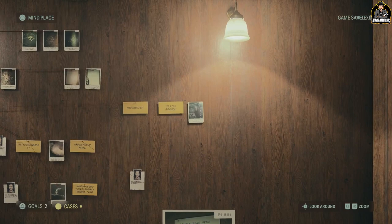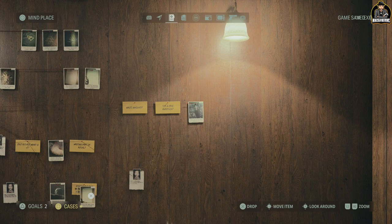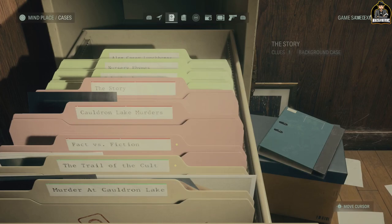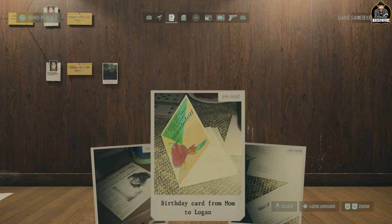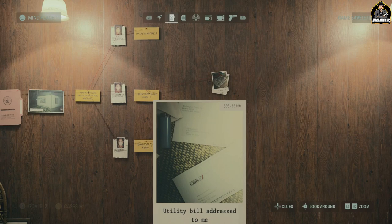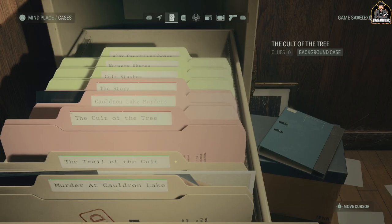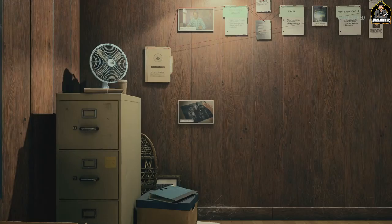It doesn't make sense. That is not going on the board. Mulligan and Thornton have the clicker — it's in another Overlap, here in Watery.